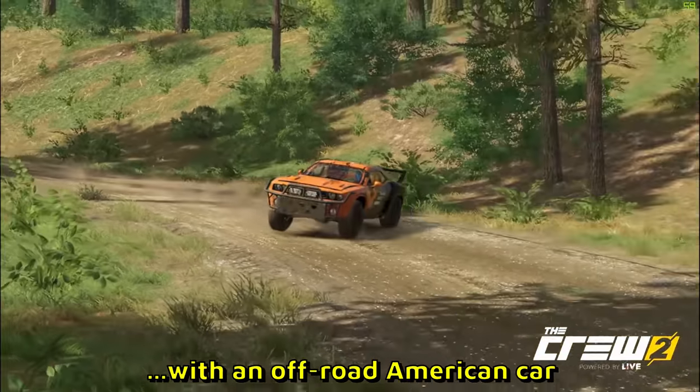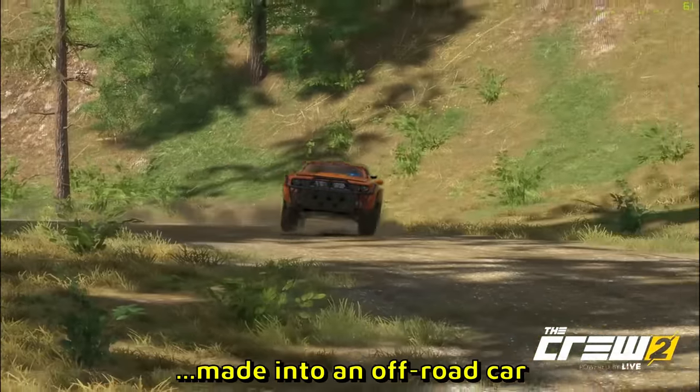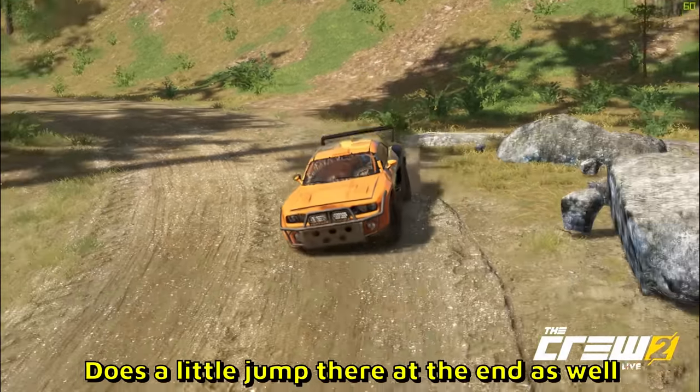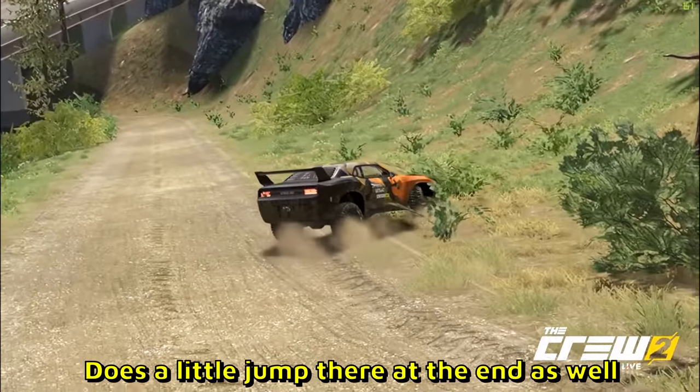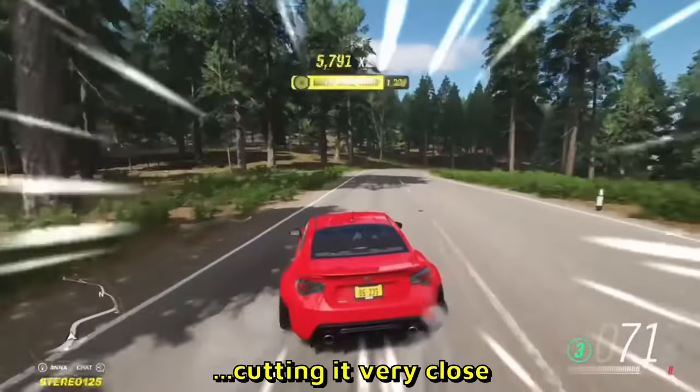The Crew 2 drifting with an off-road American car — like a muscle car made into an off-road car. Does a little jump at the end as well. Forza: drifts between two cars, cutting it very close.